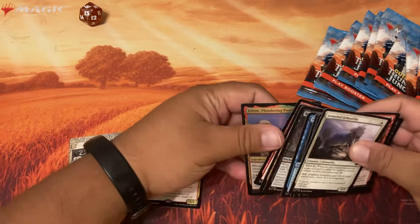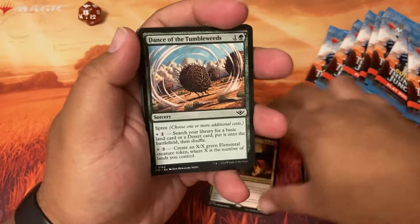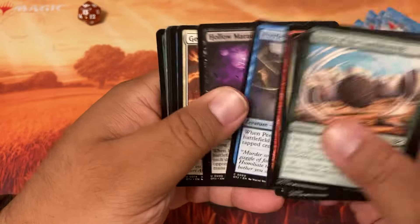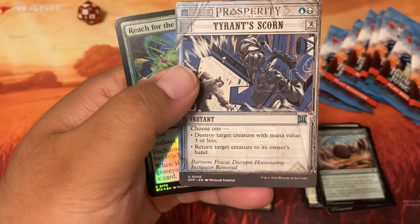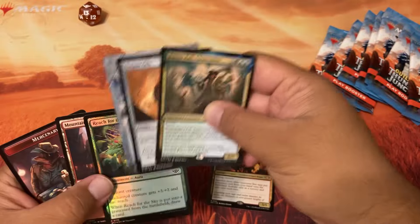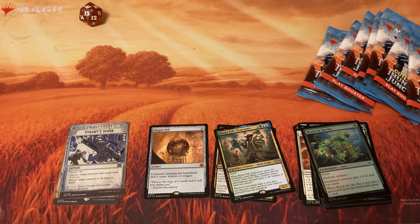Is there another rare? I don't think so. What card do I want from here? Loot — I know that for sure, I want Loot. If I get a really cool Bonnie... Torpor Orb — whoa, mythic! And Tyrant's Scorn. Mercenary token. I might use the mercenary token to be honest.